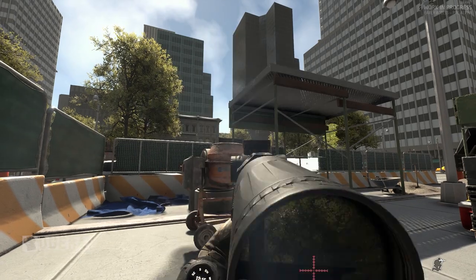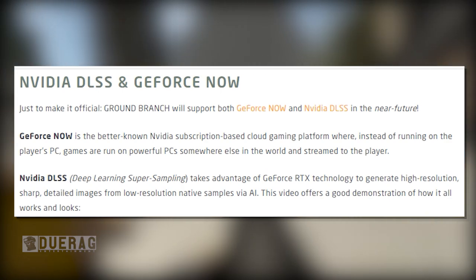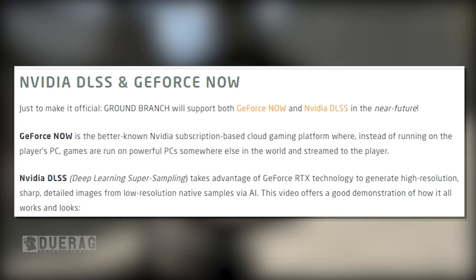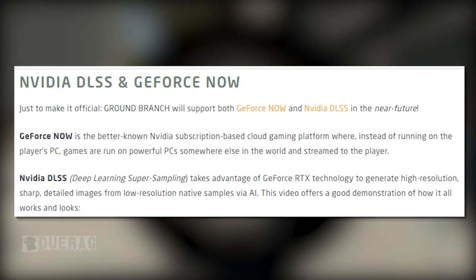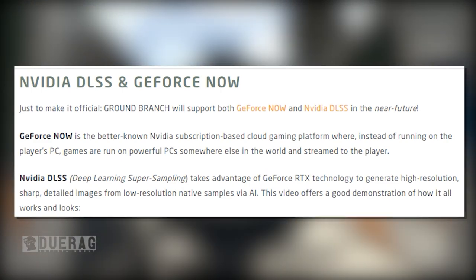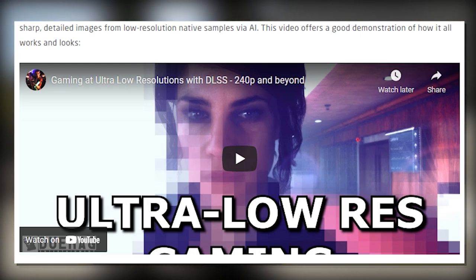NVIDIA DLSS and GeForce Now: to make it official, Ground Branch will support both GeForce Now and NVIDIA DLSS in the near future. GeForce Now is NVIDIA's subscription-based cloud gaming platform where games are run on powerful PCs elsewhere and streamed to the player. NVIDIA DLSS — Deep Learning Super Sampling — takes advantage of GeForce RTX technology to generate high-resolution, sharp, detailed images from low-resolution native samples via AI.